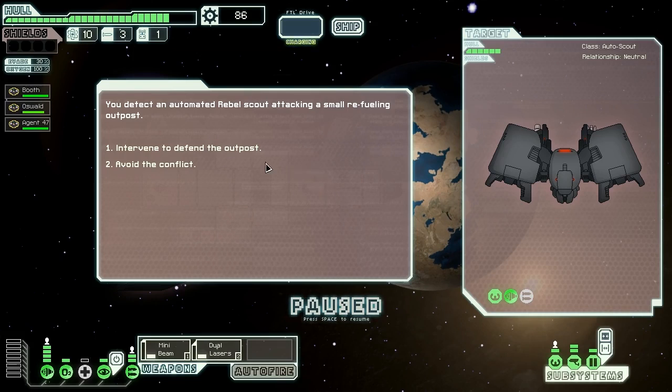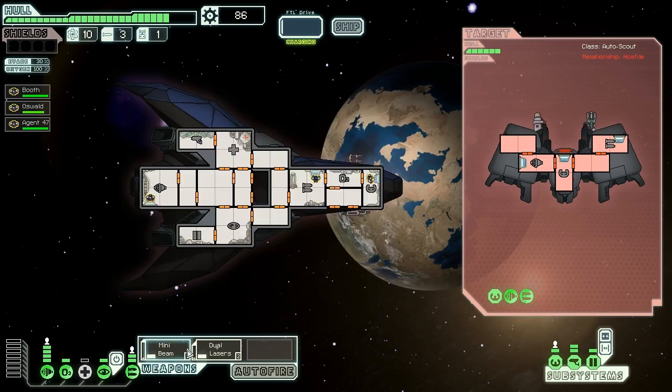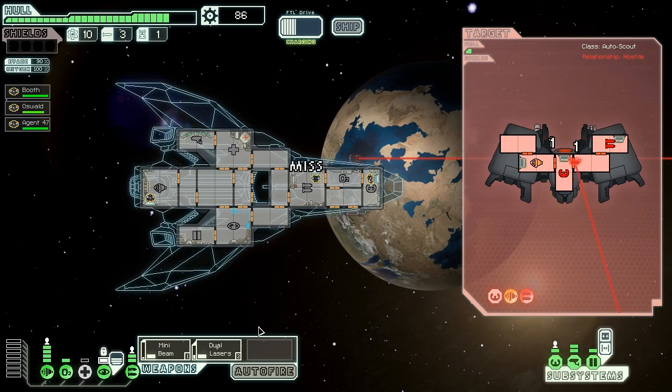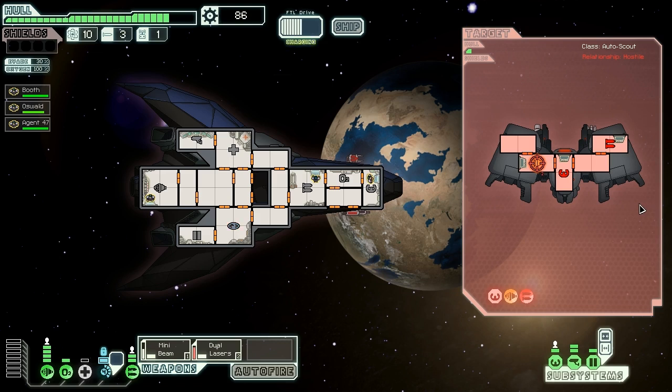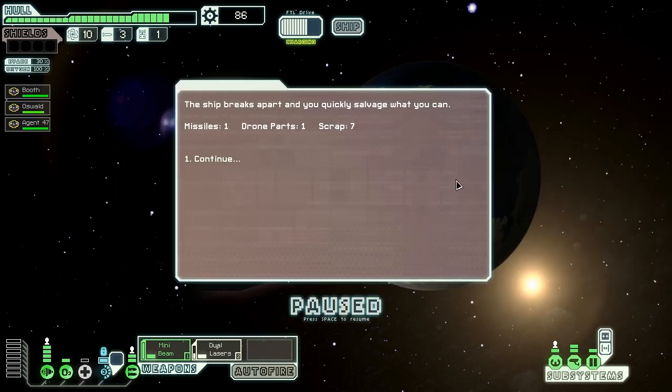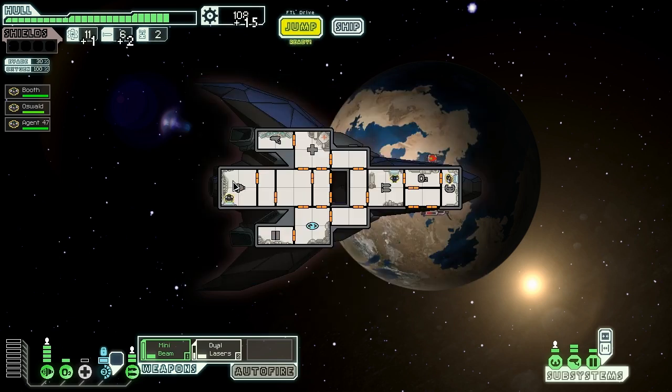We detect an automated rebel scout attacking a small refueling outpost and intervene to defend them. The automated ship engages us. We fire the dual laser and cloak to dodge incoming rockets — weapons are down, everything is basically down. One more dual laser kills them off. Stealth is really powerful at the start of the game, which is why they took shields away — if you had both you'd be completely unkillable by these weak enemies. The ship breaks apart, we get a missile, drone part, and seven scrap. The outpost rewards us with another fuel, two missiles, and fifteen scrap.